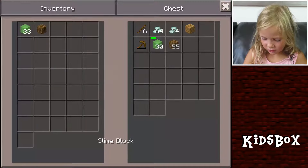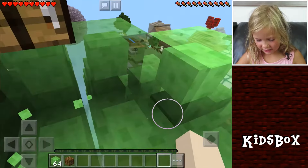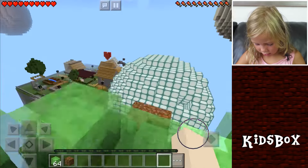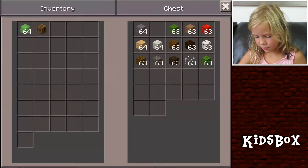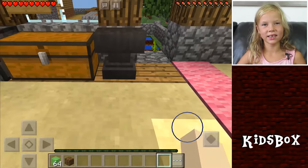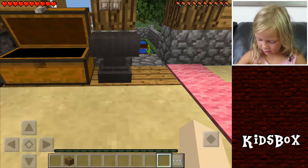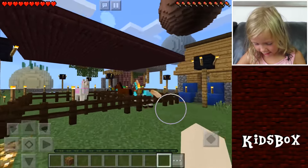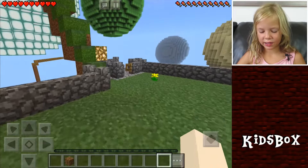There we go. Get some more slime blocks. I just need one more piece of slime block and then I have a stack. I'll just leave all that stuff there. I need some fences, and for that I need wood. I left all my wood back at the slime block planet. Seriously. Put my slime there, and then I'm off to collect my wood, which I forgot there, back at the slime planet.